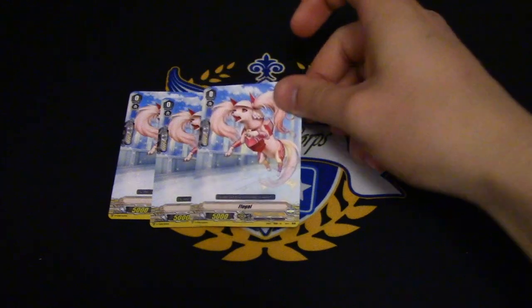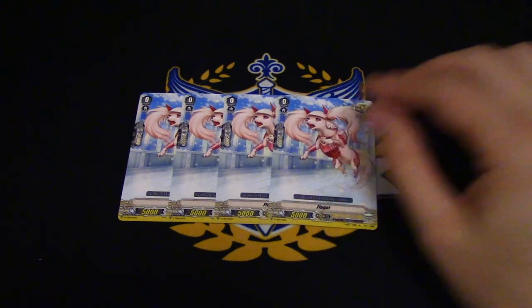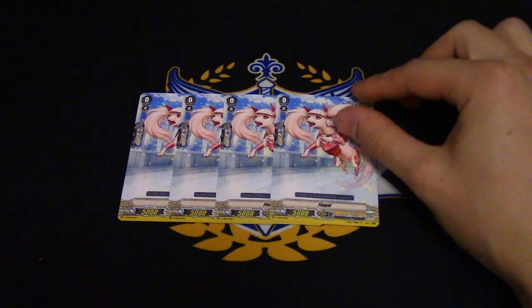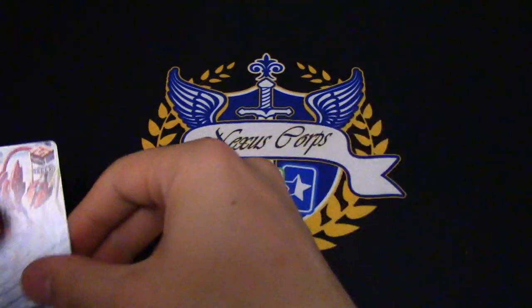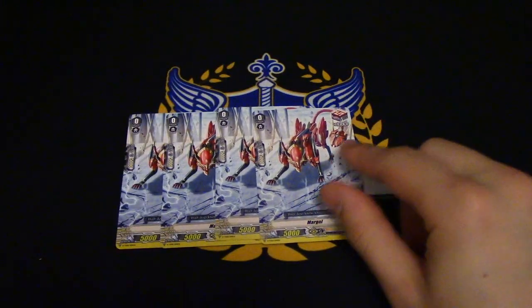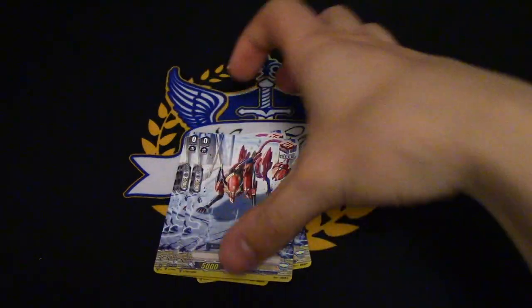Four copies of Bringer of Good Luck Epina — triggers now give 10,000 power, and triggers also have 15 shield. Pretty neat. Trial decks give play sets of all your triggers, and now it's eight crits, which is pretty awesome considering that's what people would end up doing anyway. Flogel is now a crit instead of a stand, so Barkle players are sad. Four copies of Margol — draw triggers still have 5k shield. Draw triggers are also still good and have a 10k trigger bonus. They're going to be replaced by the PGs of course.